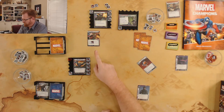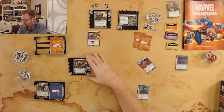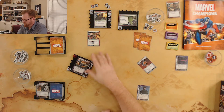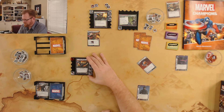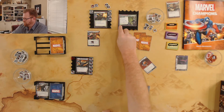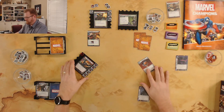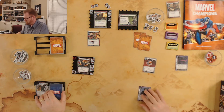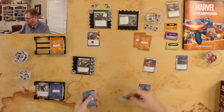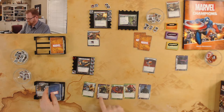Now I can either finish off the Goblin Thrall or get rid of the Mutagen threat. I think I'll wait for my Retaliate to take out the Goblin Thrall. I'll take two off of the Mutagen. End of my turn, I untap and draw four more cards — at least my stuff should be at the top.